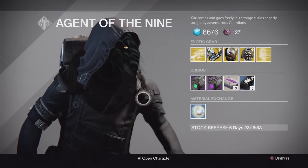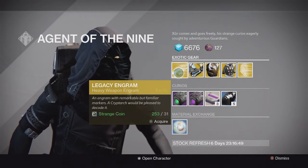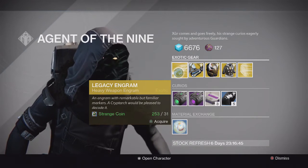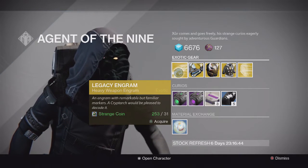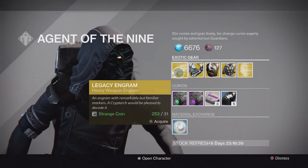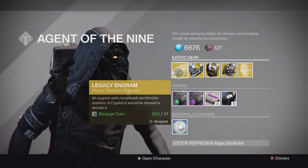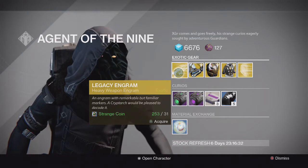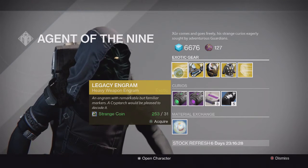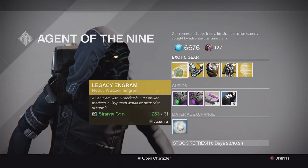Let's start off with the Legacy Engram. Once again, don't buy the Legacy Engram unless you want a year one weapon — it will only give you year one weapons. This week it is a heavy weapon engram, so if you want Gjallarhorn or True Thunderlord, those year one heavy weapons, you can buy this. It's mainly for collectors, so don't waste your strange coins thinking you're going to get a year two heavy weapon.